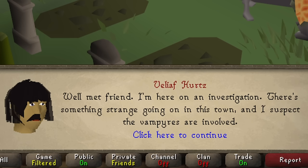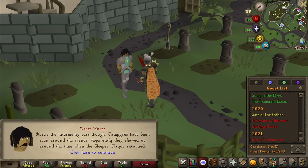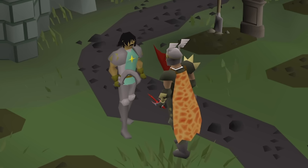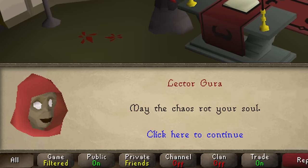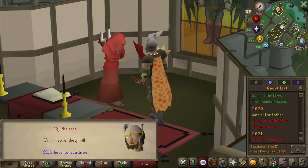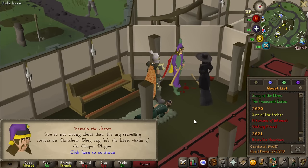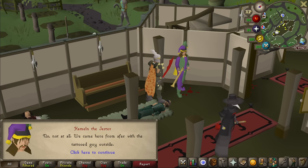Oh look, it's Velioff just loitering in Plague Town — very normal. He suspects the vampires are involved in this sleeper plague thing. The first victim was Lady Cromwick and her husband who ruled the town. Vampires have been seen around their manor, and they happen to show up when the plague did. I'm going to talk to the victims in this church while Velioff learns more about the vampires in the manor. This is not the kind of church I'm used to — they're usually blue. May the chaos rot your soul. Well said, Lecter.